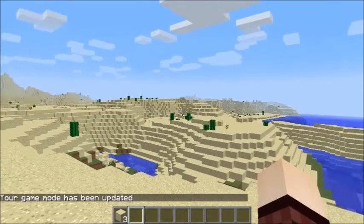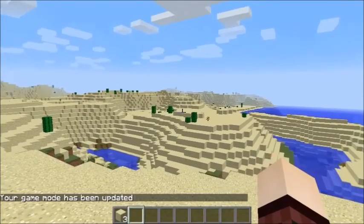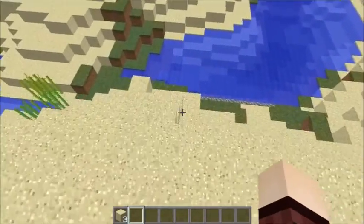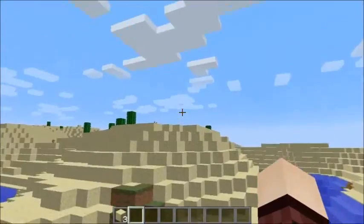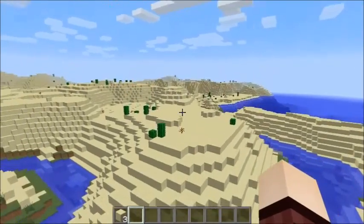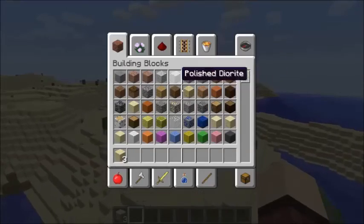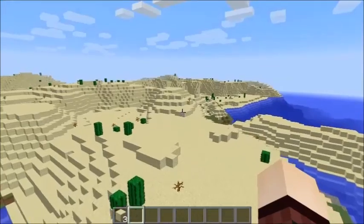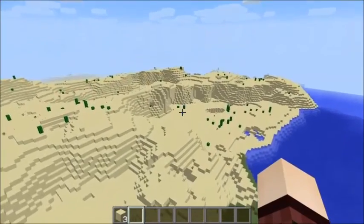Boom, I'm in creative mode. You can see my health and hunger reticles are gone, if I fall I will not take damage, I can fly, and I can go into the creative menu and have all possible resources available to me. So let's fly over here.